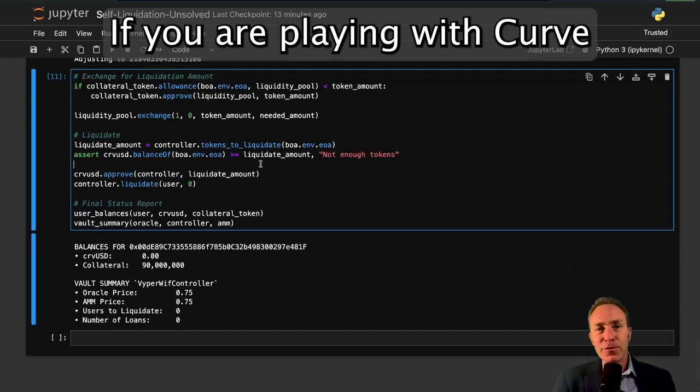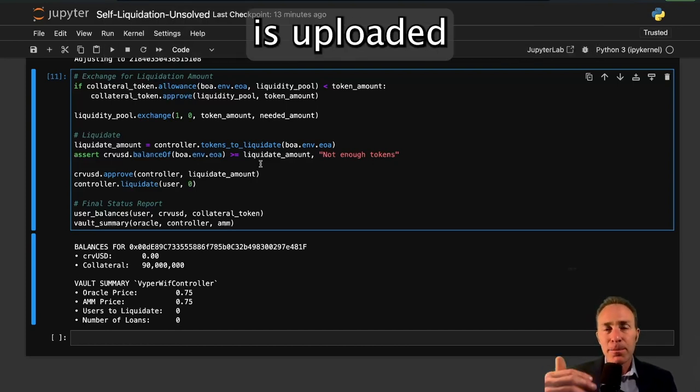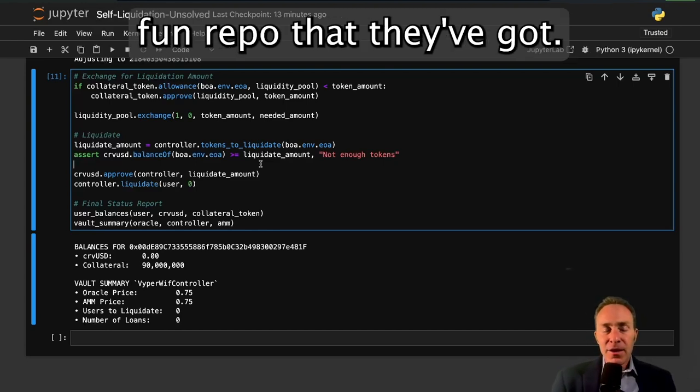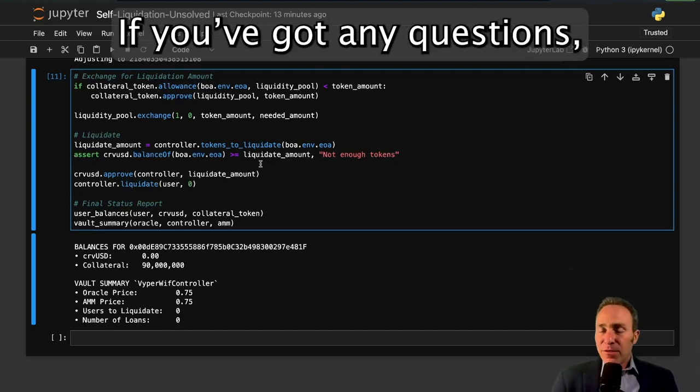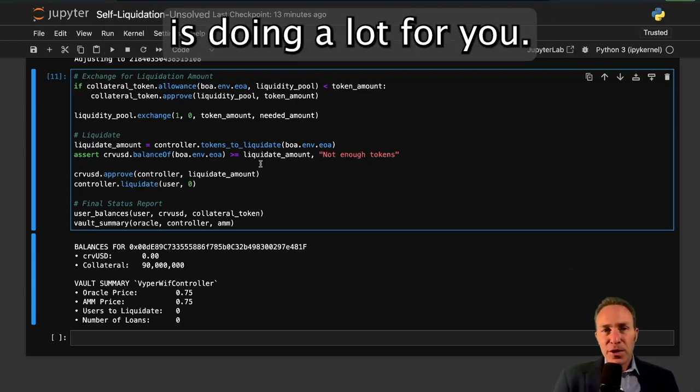We hope this saves your skin and your wallet a little bit of pain if you are playing with Curve LlamaLand. The code as always is uploaded to our GitHub repository as well as the try.viper-lang.fun repo. If you've got any questions drop them in the comments, stay safe, and we hope this script does a lot for you.